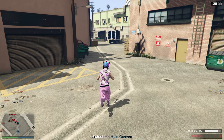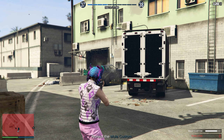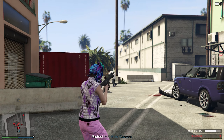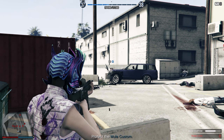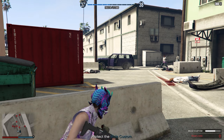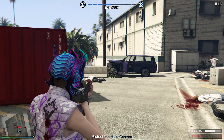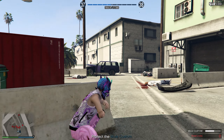When you die the second time the mission will end, but we're going to start the mission right back up. Our objective is to protect this van — when the van gets destroyed the mission will end, then just restart the mission. We can actually use this truck to block the alleyway, but I don't think I'll be able to get over there without dying.